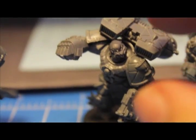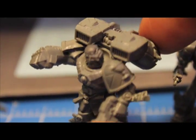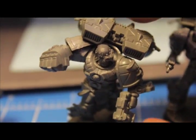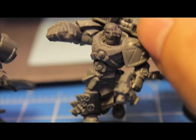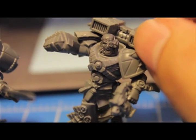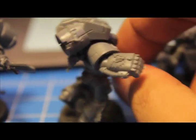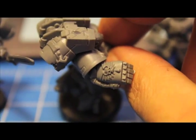Next, I've got my Power Fist guy here. Death Company shoulder pad, running forward — running forward to punch you in the face. Very cool. A little detail shot of the Blood Angels Power Fist off of the Death Company sprue as well.